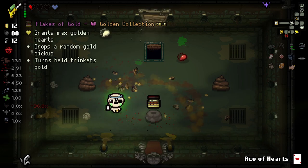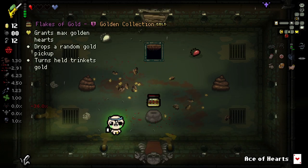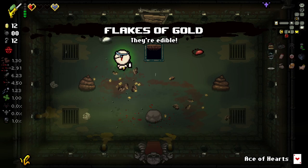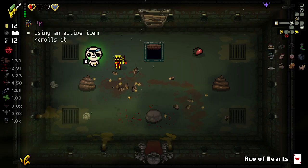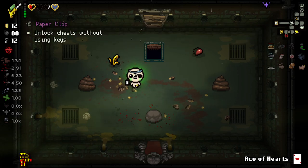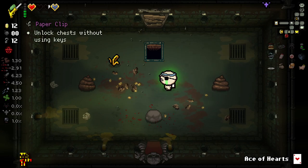Yeah, because look at that damage, and of course it actually takes on our tier effects as well. I like it a lot. Also, we got golden flakes here. Unfortunately, the trinket we're holding right now is not going to be doing anything for us when it's gold, but I will do it. I don't know what golden M would even do, but you know me — I like some strange.